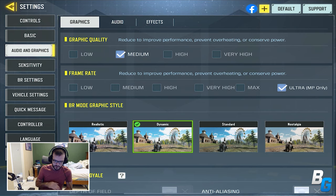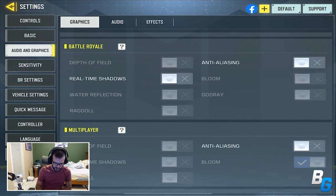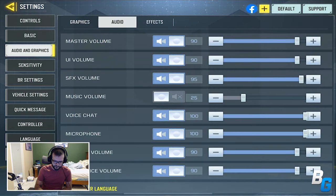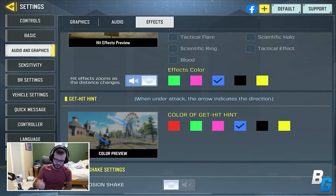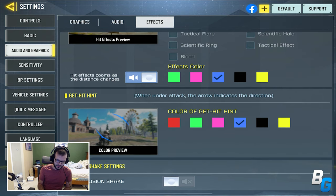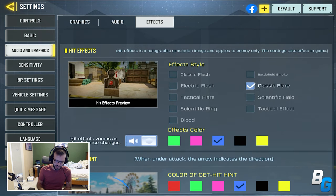Next is audio and graphics. Frame rate is now ultra for the M1 iPad Pro, which I'll be switching to very soon. There's also a cool Effects setting brought over from the Chinese version of the game — now that the Chinese and global versions have combined, they'll be sharing settings and certain features. You're actually able to change the effects style of your hits; you can keep it as blood, but I like the classic flare and I'll leave it at blue. You can also change the hit icons and there's a camera shake setting — I'd recommend turning that off so your screen doesn't shake from explosions.